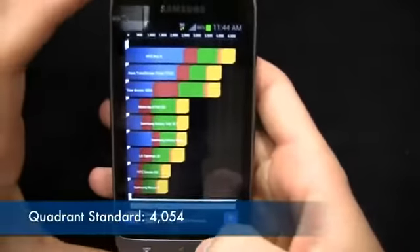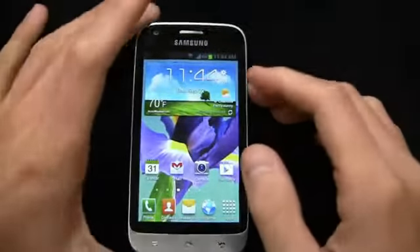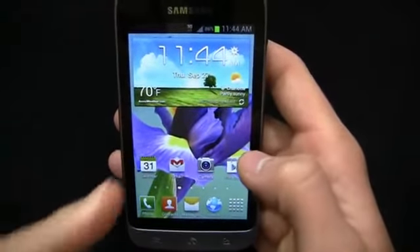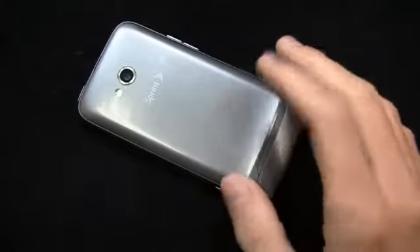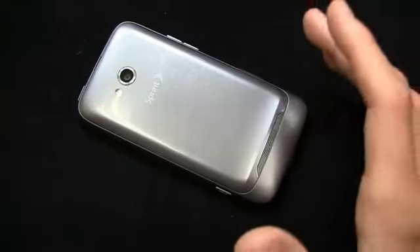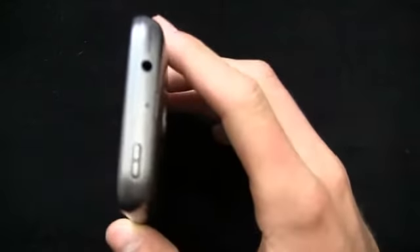4,054 on Quadrant Standard — take it with a grain of salt, it's not always indicative of day-to-day performance, but that's a pretty impressive score given the price point. Another thing to keep in mind: the Galaxy Stellar has a slightly different design and buttons, but offers 4G LTE on Verizon and is free after rebate. I'd like to see Sprint mark this down to at least $49.99.